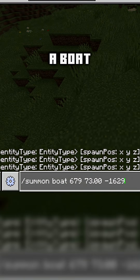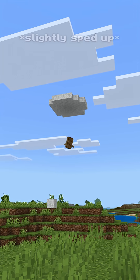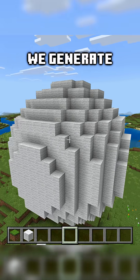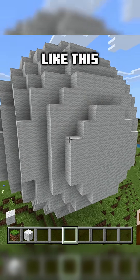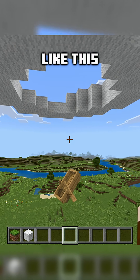So I'll summon in a boat real quickly right here, and then I'm gonna turn it on, and you'll see what's gonna happen. And so you'll see using the entity we generate a perfect circle like this. So first, we'll use the squiggles or tildes to teleport this boat in a circle spinning like this.